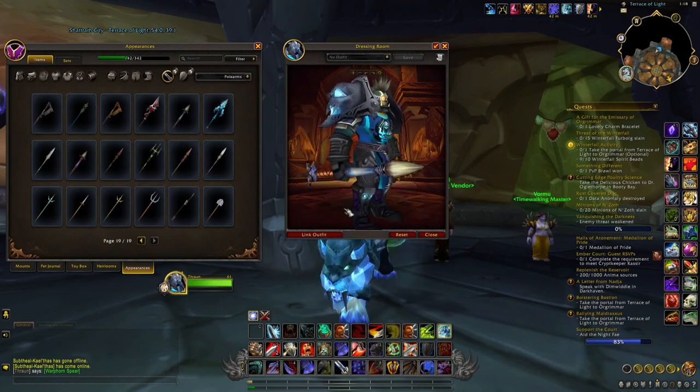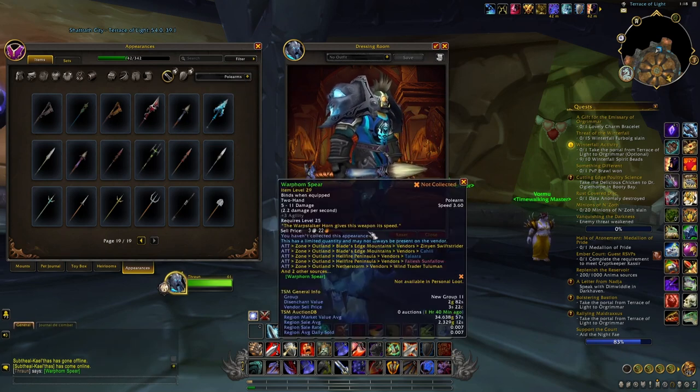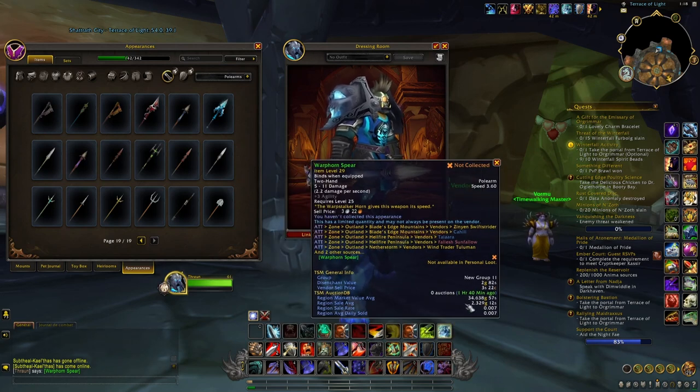The Warporn Spear is a pretty cool weapon with a unique appearance, and you can sell it on the auction house for an average of 30,000 gold. So it's definitely worth checking the vendor just in case.